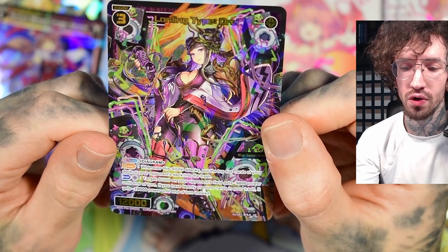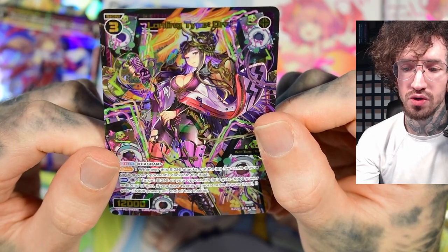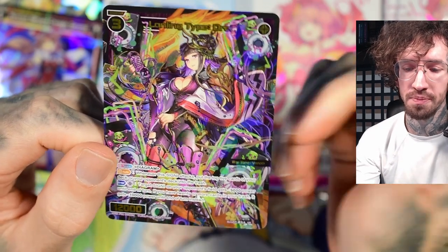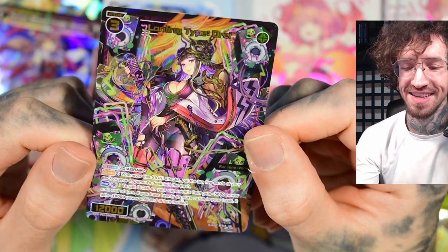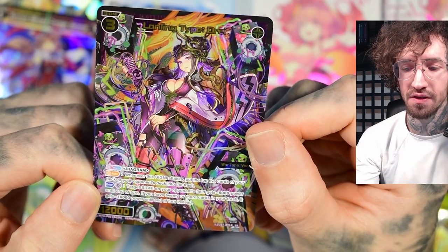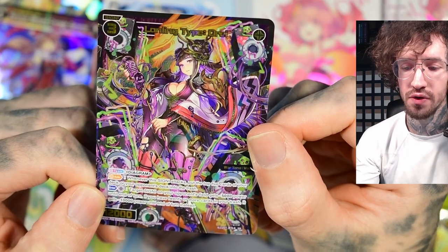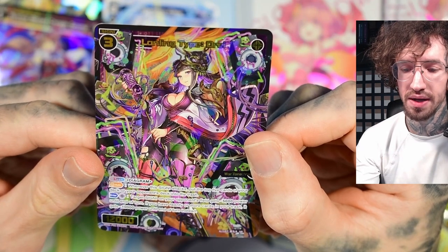Team diagram — whenever the signi attacks, put the top five cards of your deck or your opponent's deck into the trash. I'm usually a fan of milling the opponent and not myself, but I think there are reasons to do this to your own deck. For one black anna, target signi on your opponent's field gets minus 5000 power until end of turn.